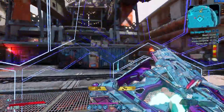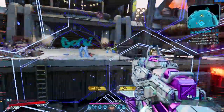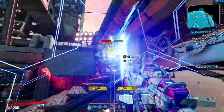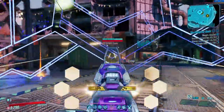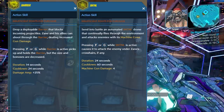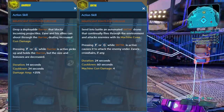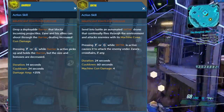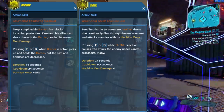Let's jump right into what I believe is the only build you really need for Zane in the endgame. As I did with the Amara build before, I tested a bunch of different builds for Zane and came to the conclusion that to get the most out of him for any situation is to equip the Sentinel drone and the Barrier action skill. For anyone who already watched my Zane build video a couple of weeks ago, this is just a slight variation to that build.